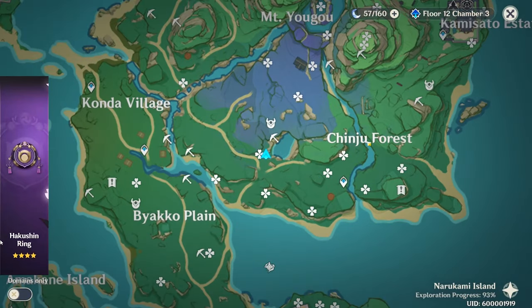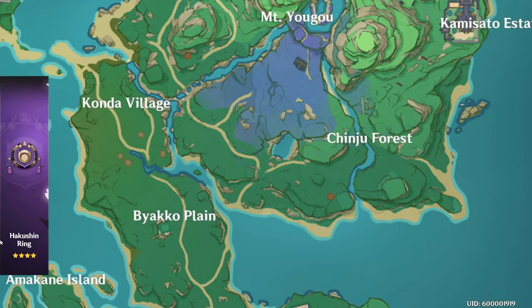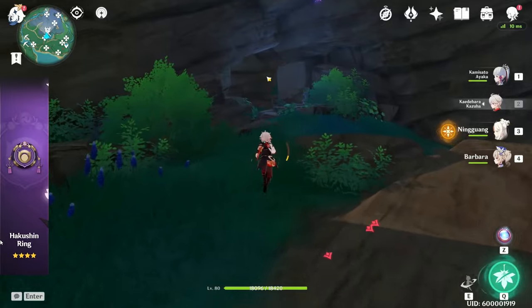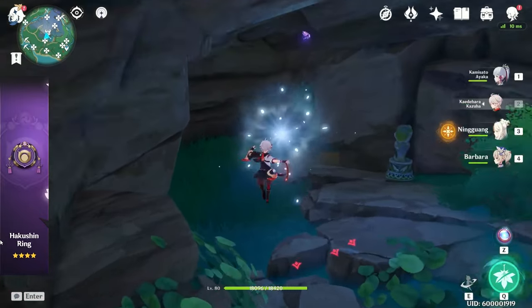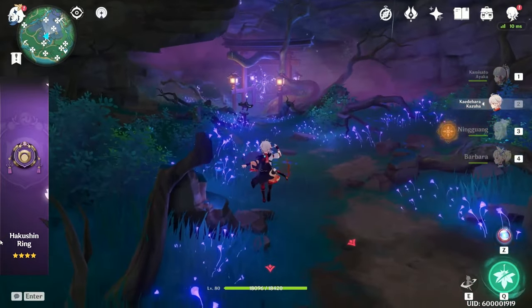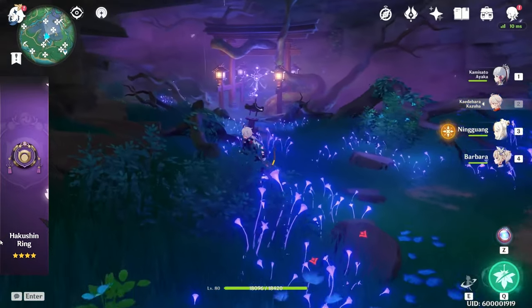The fourth location will be all the way west of Chinju Forest along this path. You can see a little crack and a hole right here leading into a cave. This will be the fourth Sakura tree root that you need to purify.